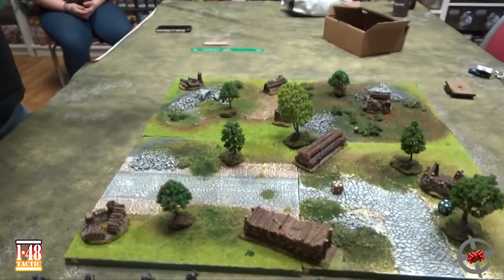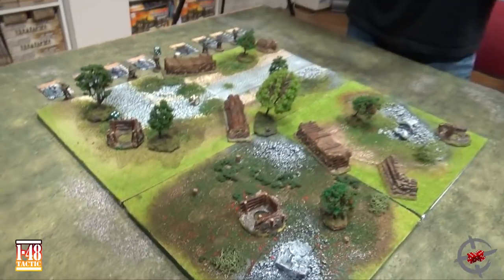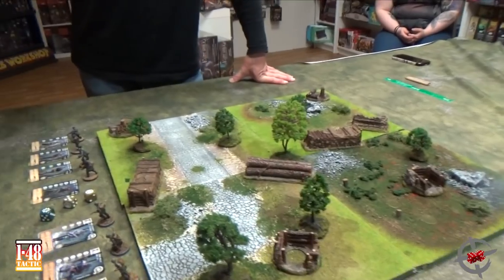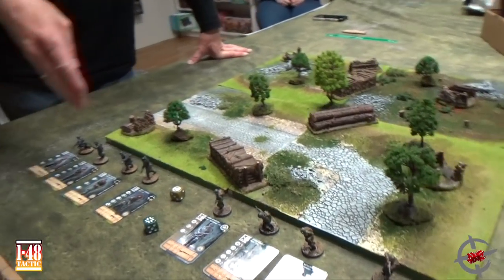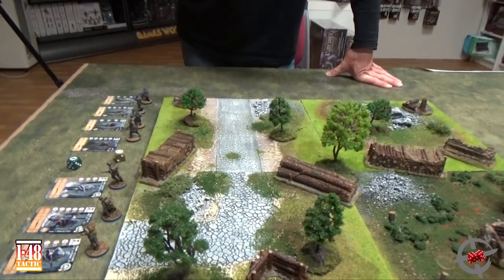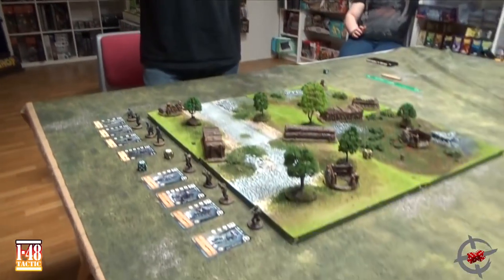Martin won the toss-off so he set up all the terrain. As his opponent, I get to choose the side — and I choose this side. Then we need to roll off, because normally the highest-point army deploys first. The starter armies are equal at 27 points, so we roll off. I roll a 3, you roll a 2, so you will set up your first character. We'll alternate.